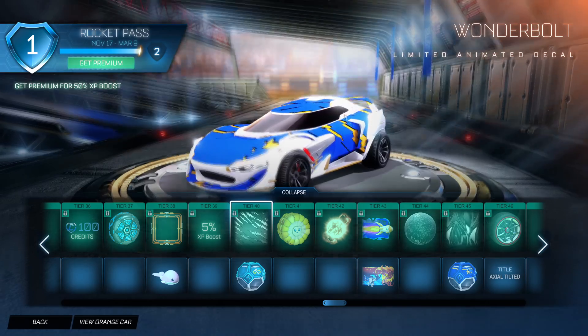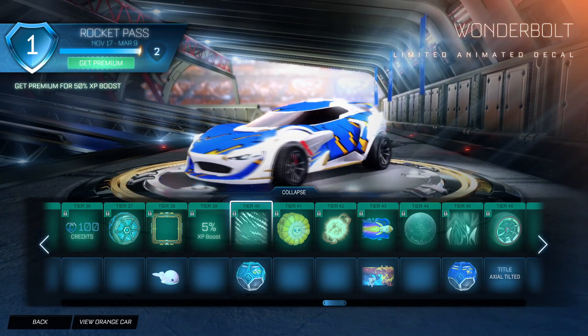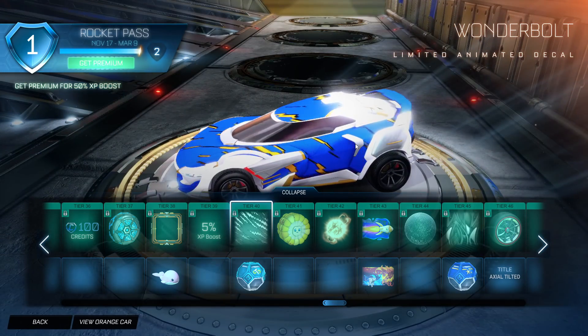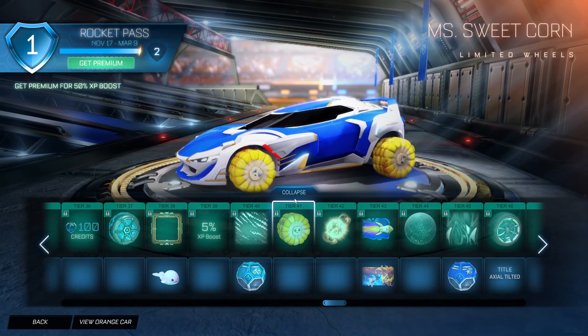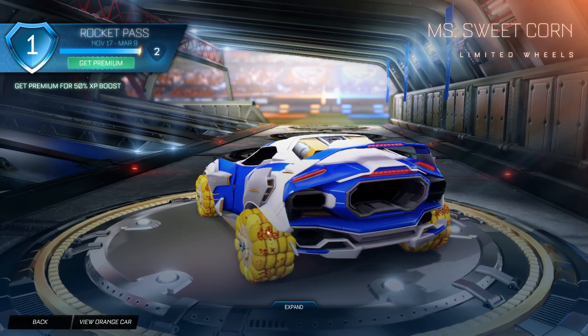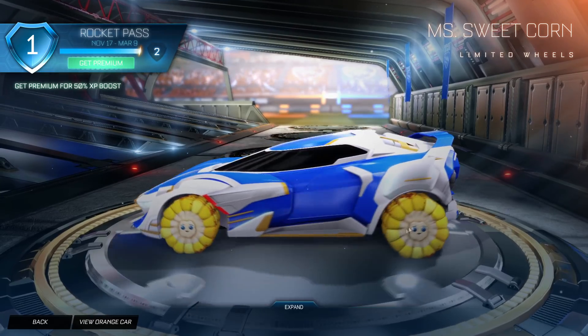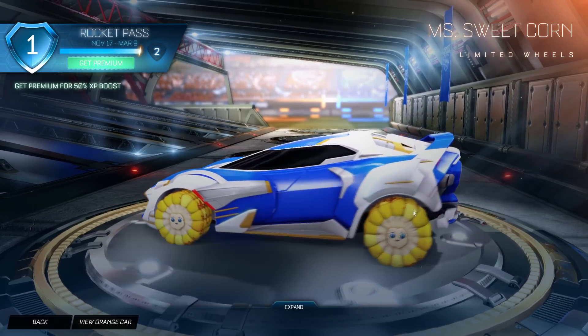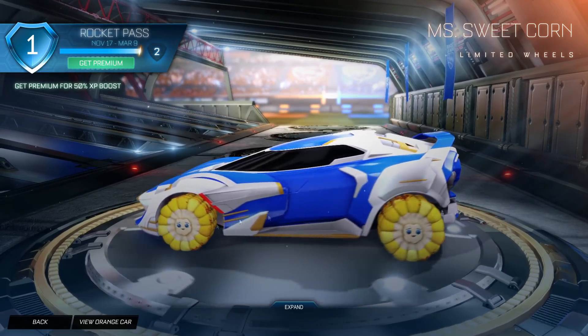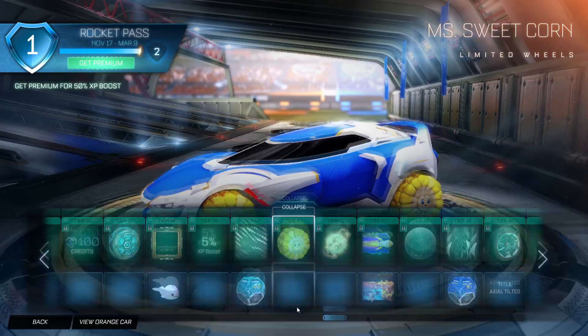We've got Wonder Bolt, which is an animated decal that actually looks better than I thought. I'm glad it's animated, it looks pretty good. And then we have a Smith Sweet Corn, which looked like it had blood on it, but it turns out this is actually some spice someone told me - they put spice on the corn. So this is a very cursed Sweet Corn wheel. It blinks and it is creeping me out.